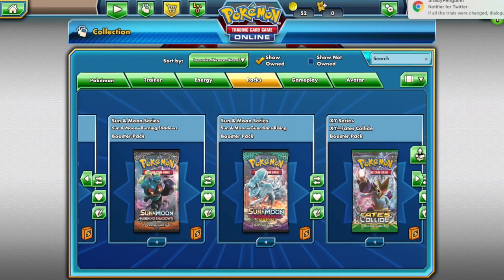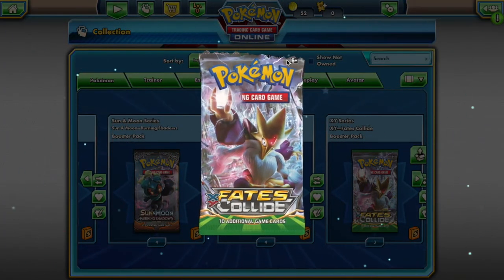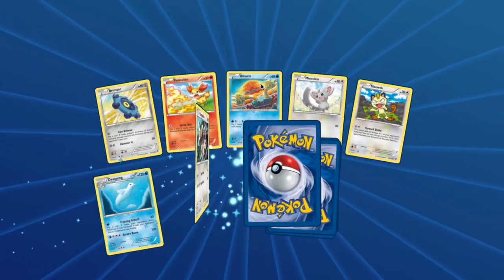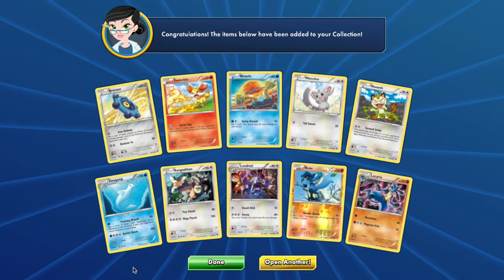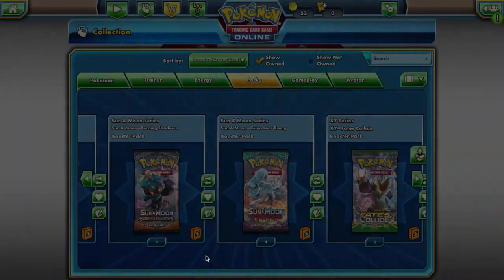Last but not least, from your Fates Collide pack you will have access to: Bronzor, Fennekin, Binacle, Minccino, Meowth, Dewgong, Kangaskhan, Loudred, Riolu, Lucario, and Hydreigon. That's pretty powerful right there.